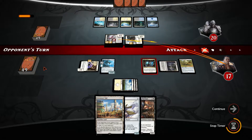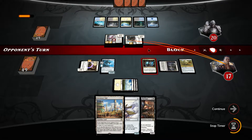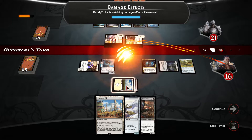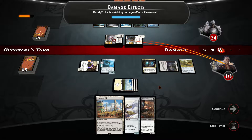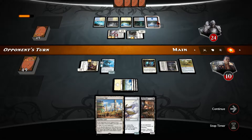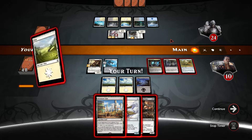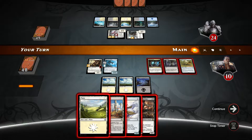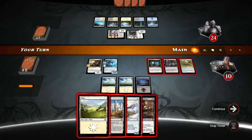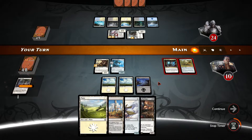Come on, removal — there's quite a lot of control cards in the deck that can deal with these threats. Let's hope we can find it in time. We can start scrying stuff to improve our chances. Play something please — no. Okay, we are doomed. The opponent now has too much.